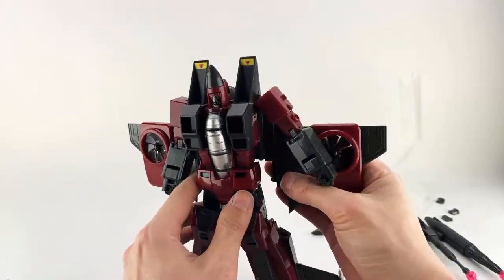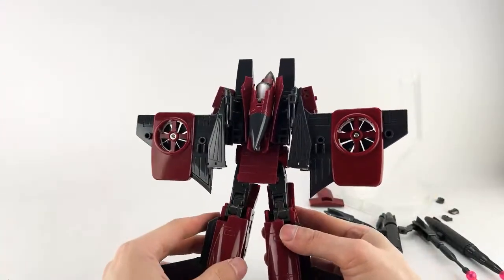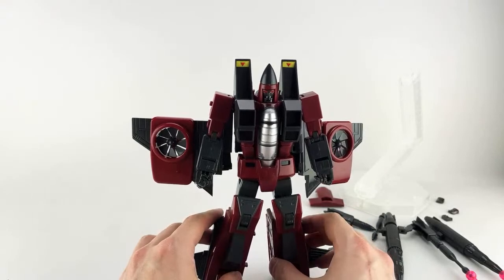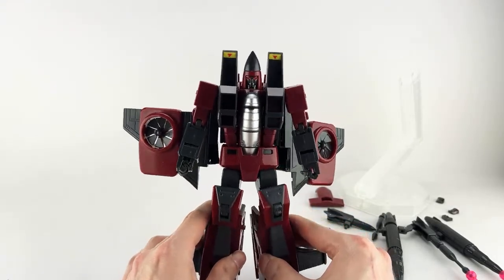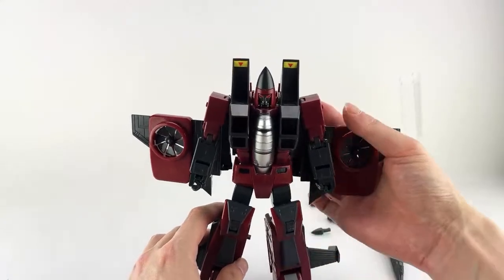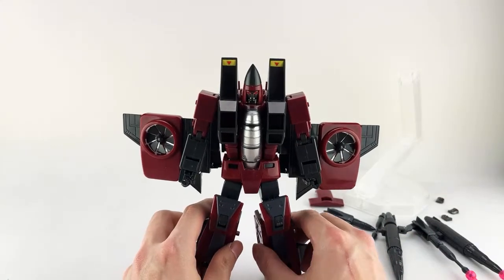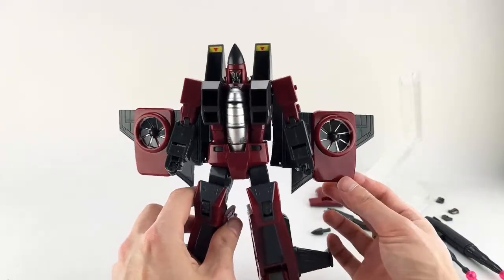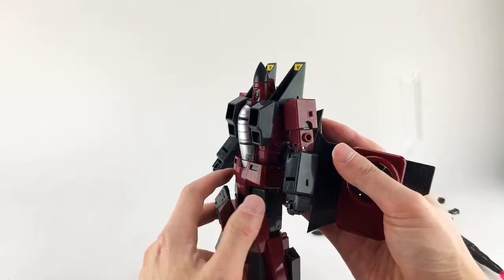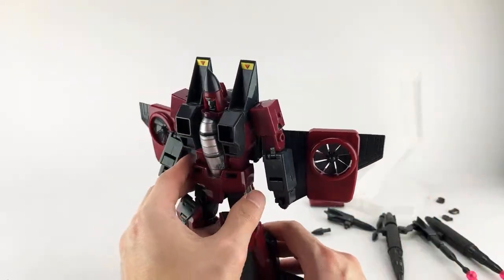So this is robot mode. Overall he does look quite good. Obviously very much a heavy retool of the previous Seeker molds and Dirge — the first conehead that came out. Now we'll have Thrust and the other conehead, and you'll have a complete set. The plastic is nicely shiny — it's not painted, but it might have some kind of coating on it. Sometimes they do a really light gloss coating on some figures, like MMC does in lieu of paint, which gives it a paint-like look without altering the color of the plastic.